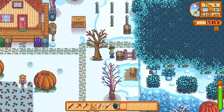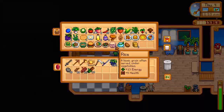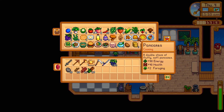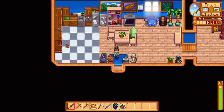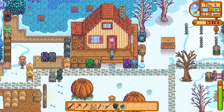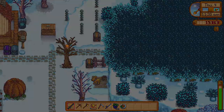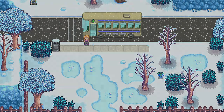I think Pam is gonna be waiting for me. Let's get some of the food that I have already cooked — dish of the sea, pancakes, glazed yams, fried mushroom. I don't have anything for luck but we may get some from the serpents in the mines, so we'll see. I want to buy a ticket to the Calico Desert.